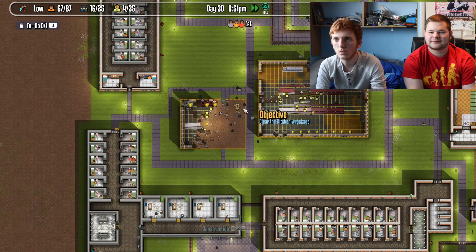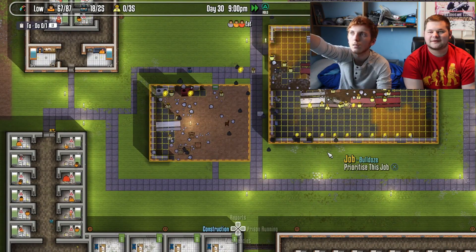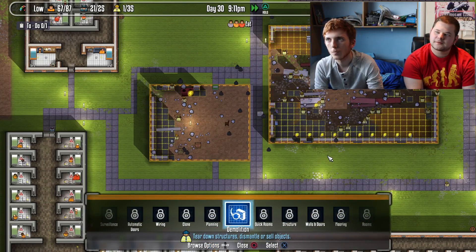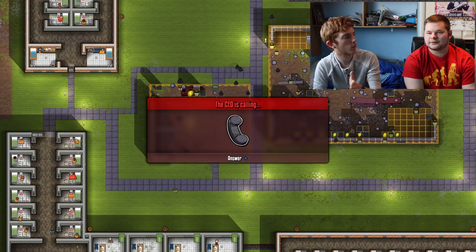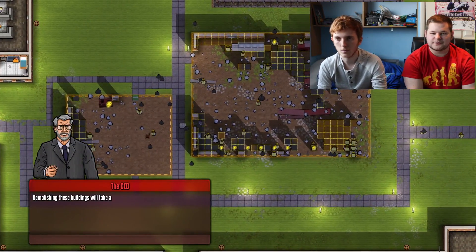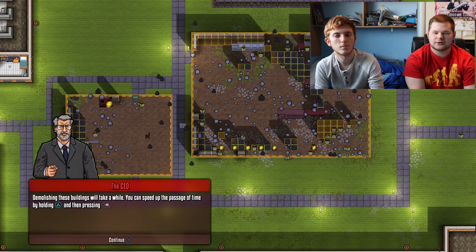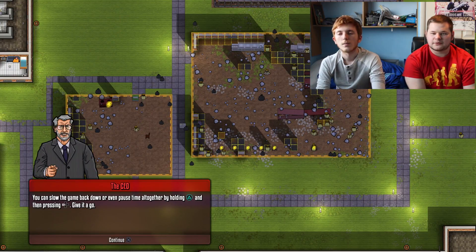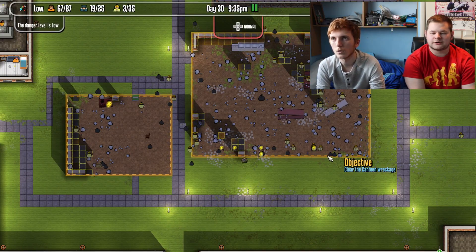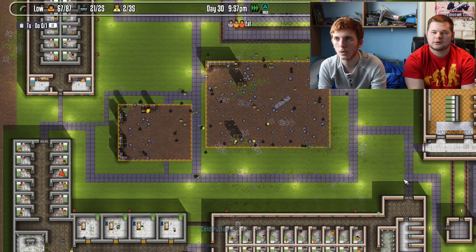They said there were budget cuts, right? So basically you'll see the cash flow — if I hire someone it'll go down because I'm spending extra per day. You can speed up the passage of time by holding triangle — we know this already. You can slow back down by holding triangle or pressing left. Speed it all the way up so they get demolishing done quickly.